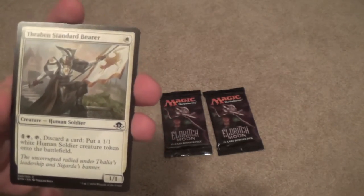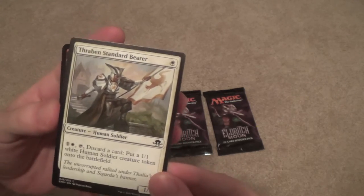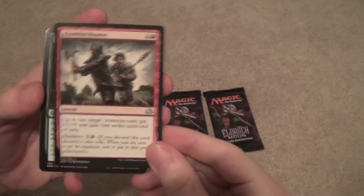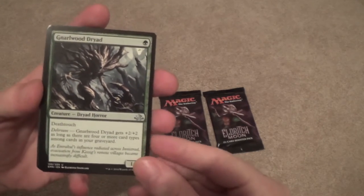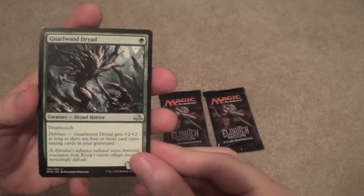The Raven's Standard Bearer — this saw a lot more play in Limited than I thought it would, to be honest. Abandon Reason. Gnarlwood Dryad — hey there, I've been looking for you. I'm gonna end up using you in one of my deck techs coming up.